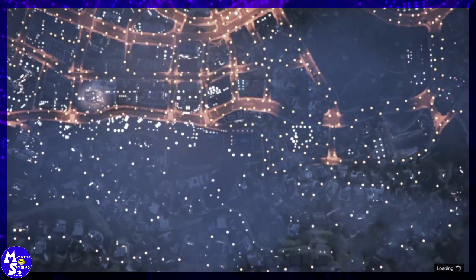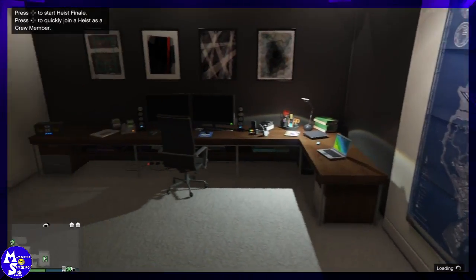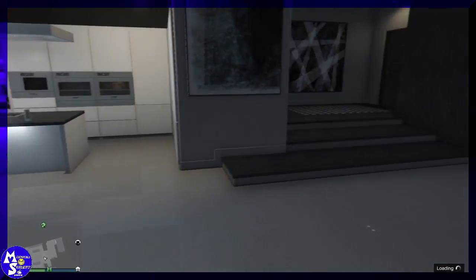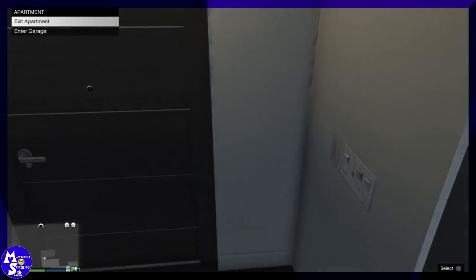You should end up inside your apartment — you'll be glitched out, so don't freak out if you can't change your camera or anything. Don't mess with anything once you spawn inside. It should look like this. You'll be glitched out — just walk all the way to your garage and make your way inside.